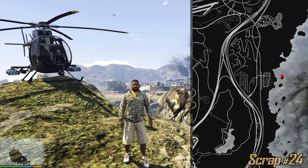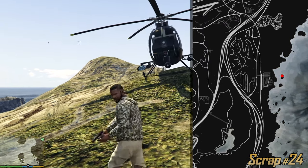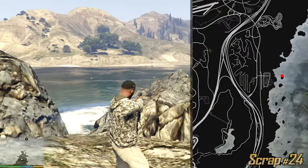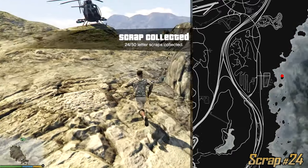Welcome guys to the countryside. In the background we have a few chimneys which are polluting the area. We have two islands over here as you can see on the mini map — one over here and this is the second one, the higher of the two islands. On this one, right next to these rocks near the water, we have another letter scrap.